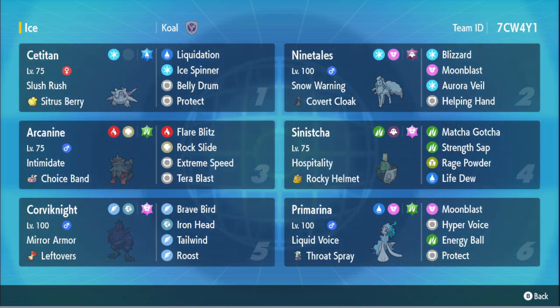We do have Arcanine here with the Choice Band, just running the typical setup you'd see on Arcanine. Now that we're at a lower power level, Arcanine can work really well with Flare Blitz, Rock Slide, Extreme Speed, and Tera Blast Grass. This one's actually running Tera Blast Grass, which is interesting. Tatsugiri here to help get some health back if needed on the Titan.